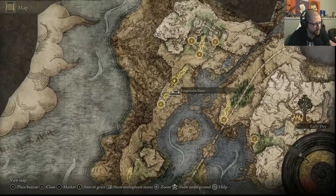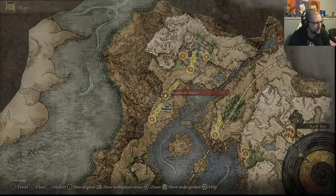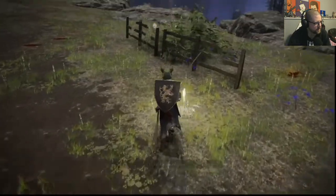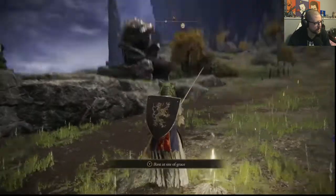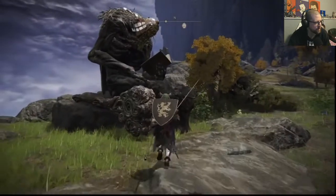When you come through these ruins, it's pretty obvious — it's such a big false door. You just swing and take it out, and that will lead to this Site of Grace. Then if you just look to your left, here he is.